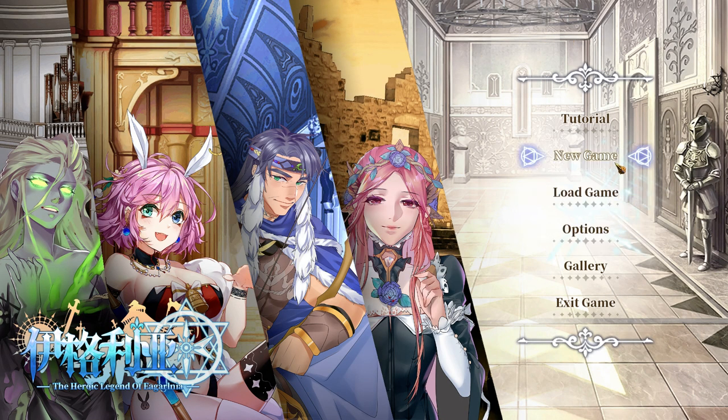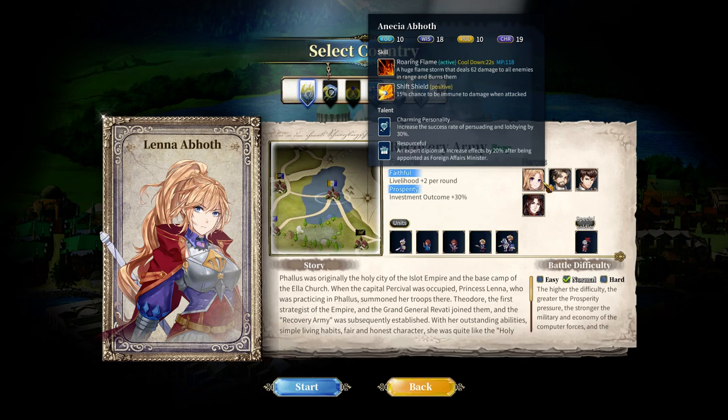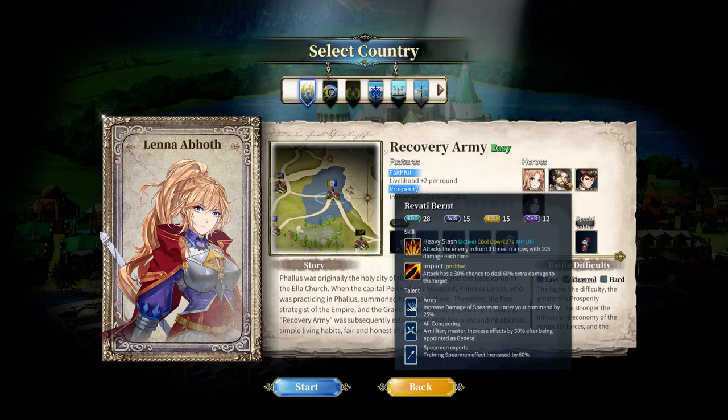After the tutorial, I decided to start a new game. Currently there are 19 factions to play as, all featuring their own heroes, unit types, bonuses, and starting locations, which is pretty awesome. I know some of these factions may be further expanded, so it'll be interesting to see what they do there.